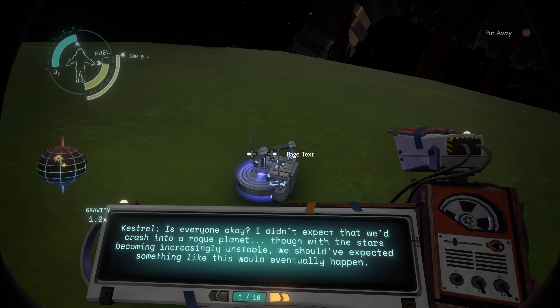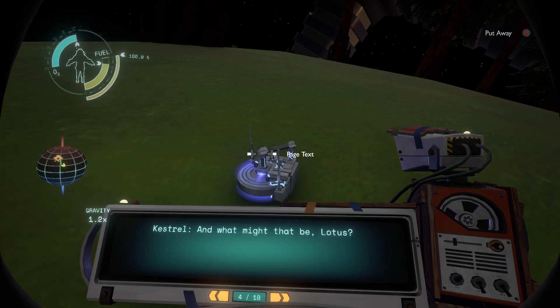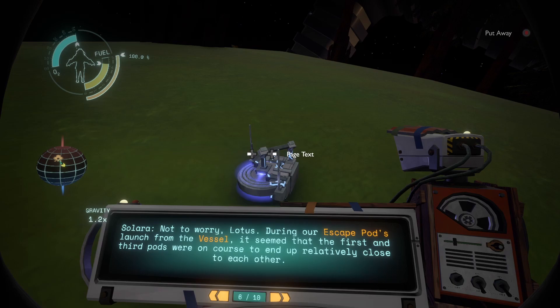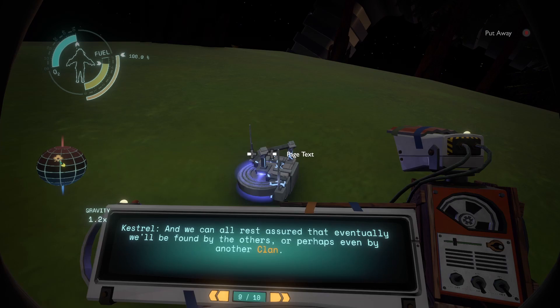Okay, so this occurs after the Nomai originally came to this solar system, because they didn't have any concerns about stars being unstable. Solara: 'Everyone's a little shaken but fine. Of all the places to end up, this planet seems like it has the resources to keep us alive until we can contact the other escape pods.' Lotus: 'There may be one slight issue — our distress beacon was damaged in the crash. The others won't be able to track us down without it.' Kestrel: 'Not to worry. During our escape pod's launch from the vessel, it seemed that the first and third pods were forced to end up relatively close to each other. We can use what's left of our distress beacon and hijack the frequencies from the other pods to point straight to us. We can all rest assured that eventually they'll be found by the others, or perhaps even by another clan.'